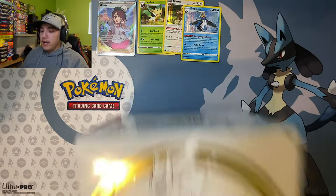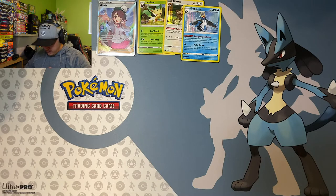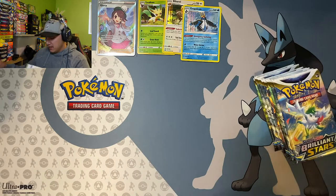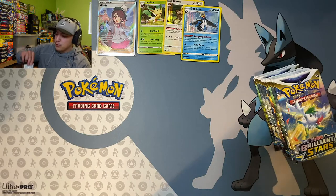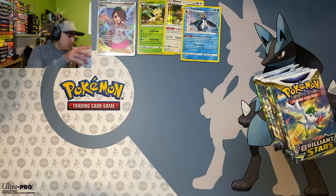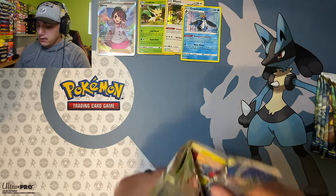Let's hop into this Elite Trainer Box. I'm not going to have high hopes because any time I open one of these we get a couple decent pulls but nothing too crazy. Maybe today we'll defy those odds and complete the binder. There's the code card for you online gamers — eight booster packs, let's get into it.